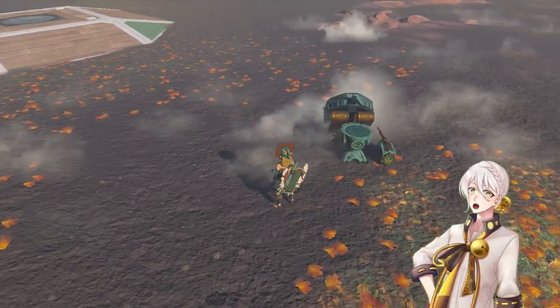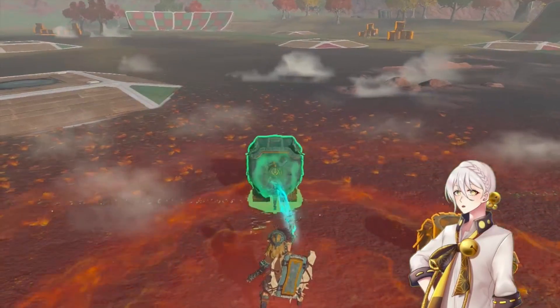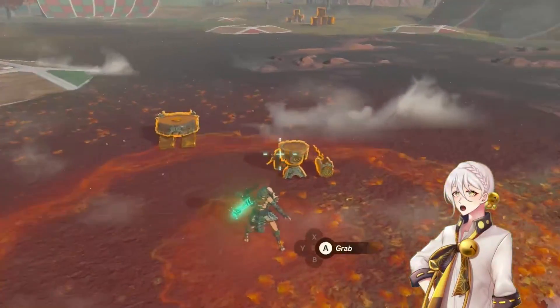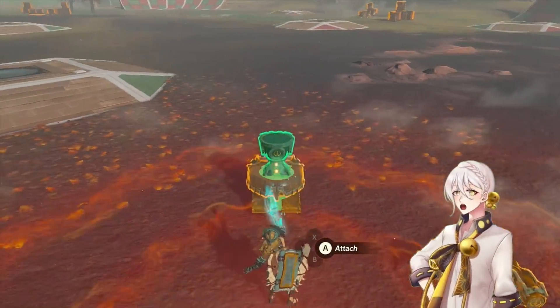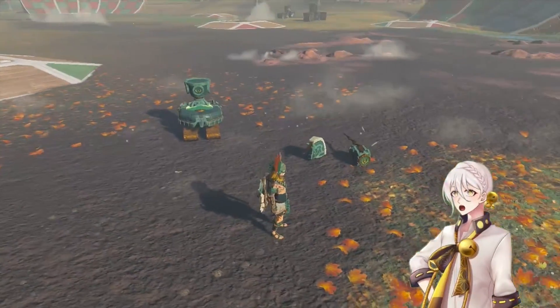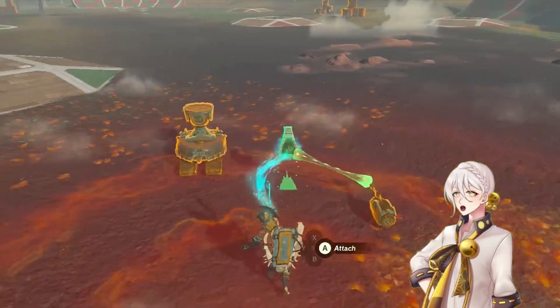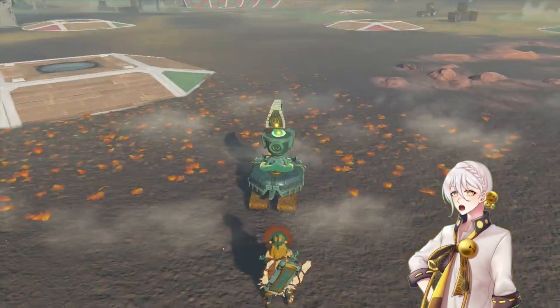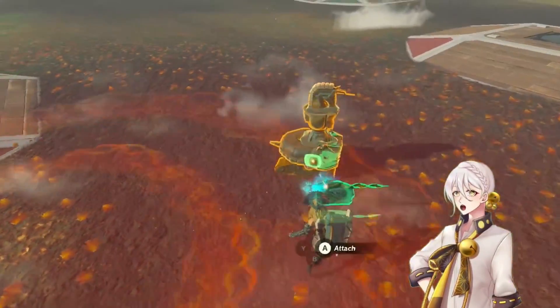You're going to take the homing cart — this is going to be the base of it. Obviously, as the name says, it homes in on enemies. You're going to take the construct head and attach it to the top. That's going to aim at enemies and help target your weaponry. Then you're going to slap the laser on top of that, and take the shock emitter and glue it to the front.